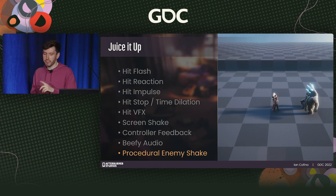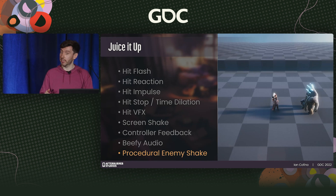One closing thought about all these enhancements: while they're important to improving overall game feel, you should always allow for some degree of personalization. Allow the player at a minimum to turn these off, and ideally adjust them to their desired level — especially for things like controller feedback and screen shake. It's a simple way to make sure that the game is as accessible as possible to as many people as possible.